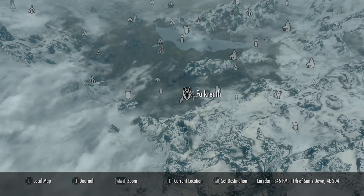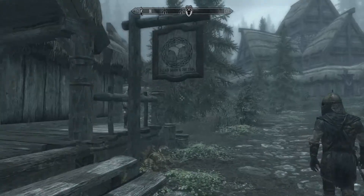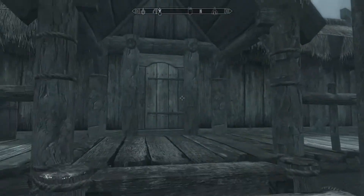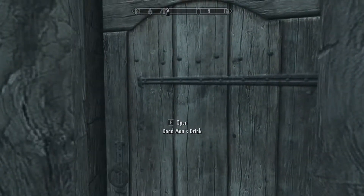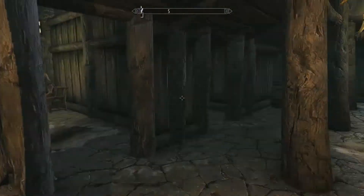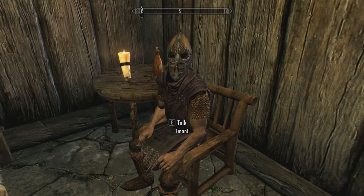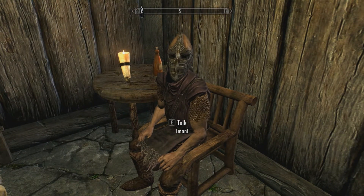So first thing, you're going to start the mod in Falkreath — that's it on the map. And once you're in the town of Falkreath, you're going to want to head into the Dead Man's Drink. The reason why you want to go to the Dead Man's Drink is because that is where the quest giver is. So over here in this corner we have Amani, and we'll talk to Amani to get the quest.